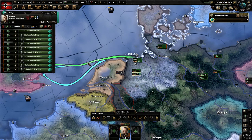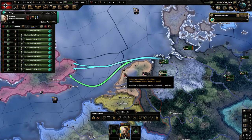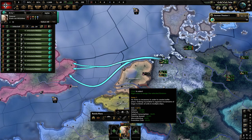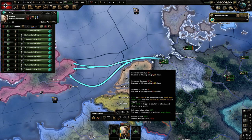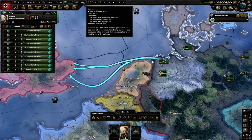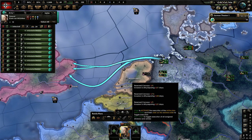In terms of preparing this naval invasion, it looks like it's going to take 28 days, and it actually consumes convoys, so you're going to need convoys up here at the top in order to transport the troops to the location where you need them to go.